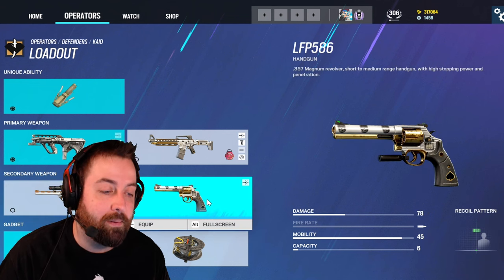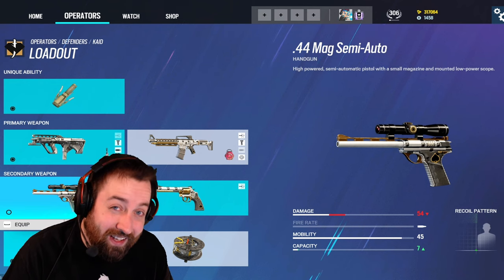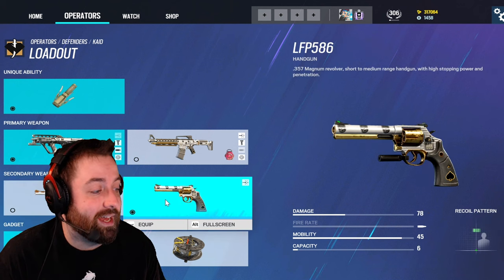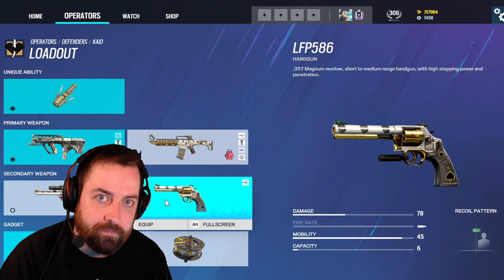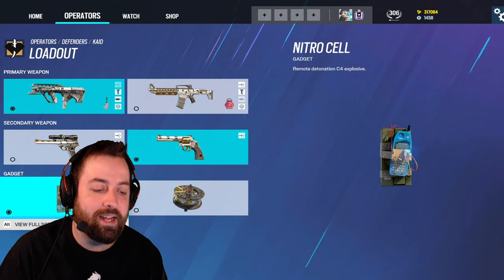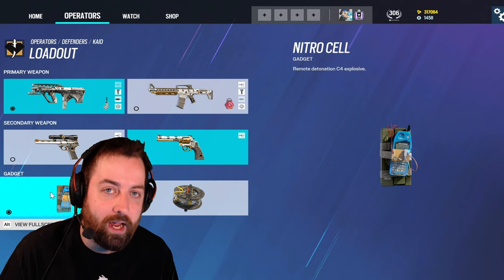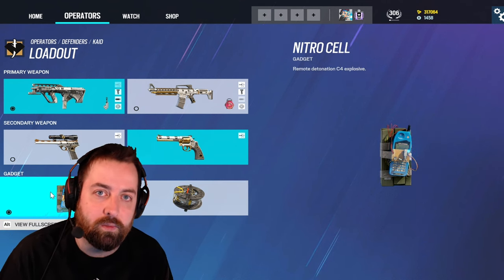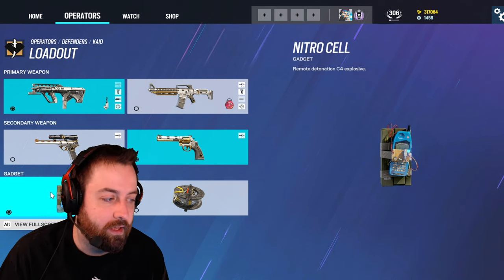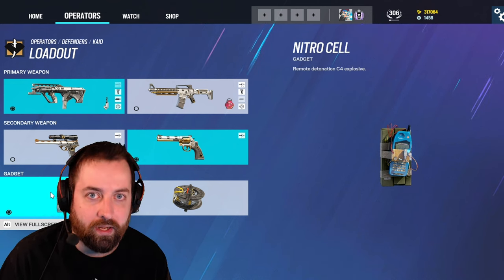For secondaries you have the .44 Mag Auto and the revolver. Both are fairly good for rotates. I personally like the revolver — I don't like the scope on the .44 Mag because you can't take it off. I make kill holes with the revolver and it does me well. You also have a nitro cell and barbed wire. The nitro enables a lot of vertical play and emergency rotates, and is better than barbed wire most of the time.